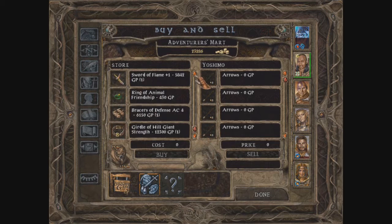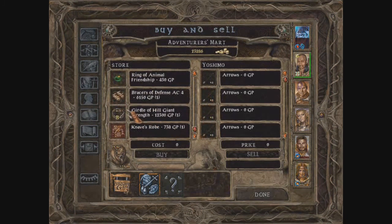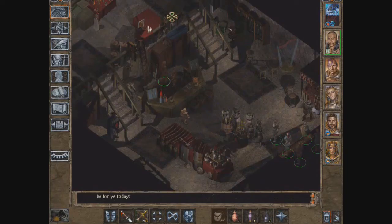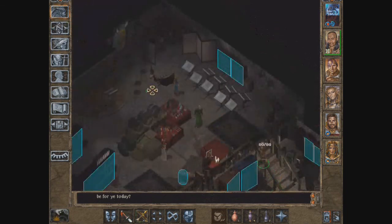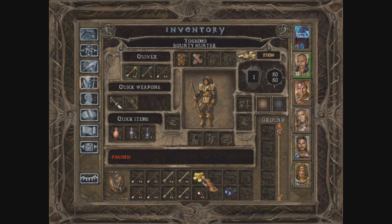Actually, I do want to buy something. Let's see — a Girdle of Hill Giant Strength bringing strength up to 19, it's not too special. Yoshimo is right behind me. Only three pieces of gold — wow.